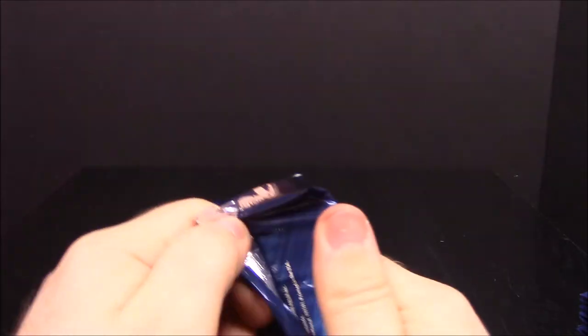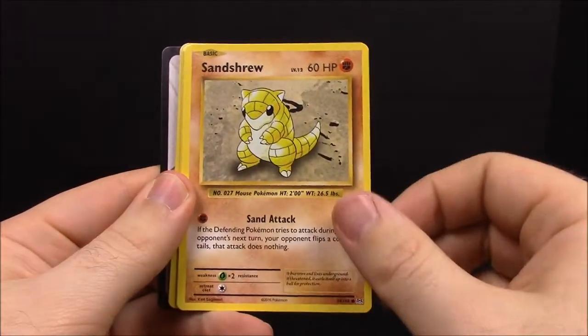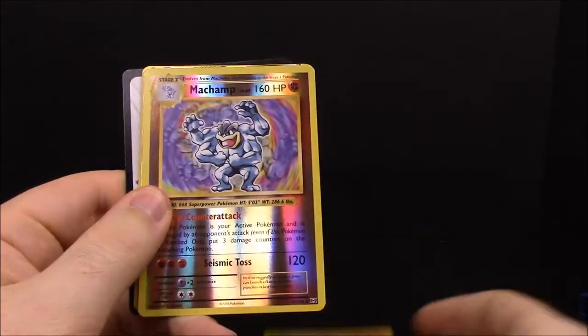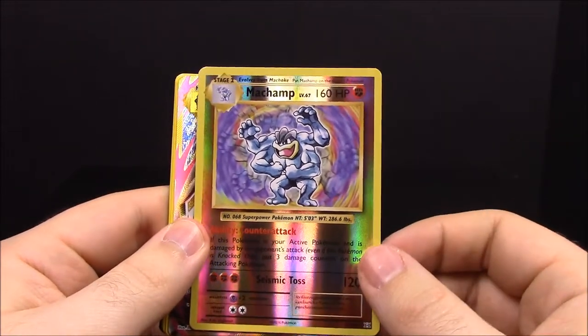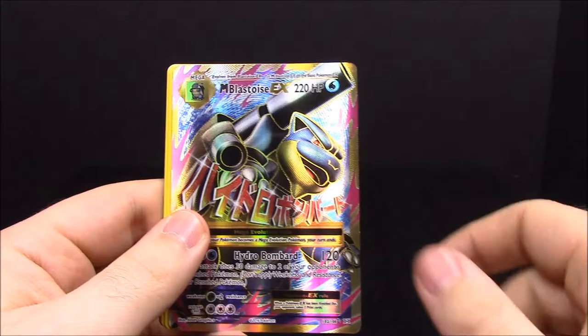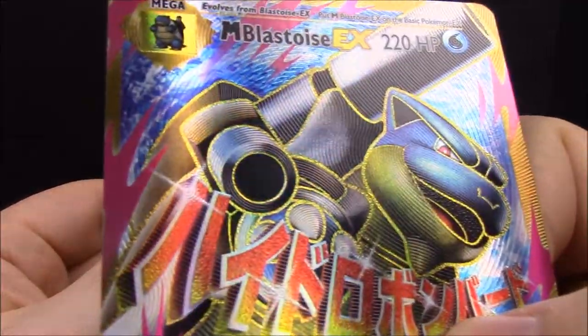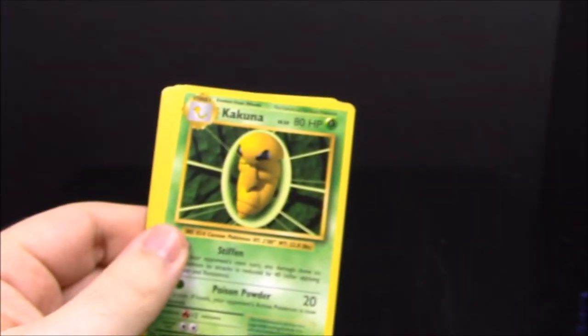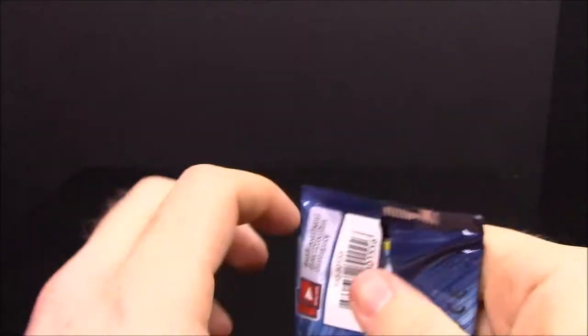First up we have the Mega Charizard Y version pack. So we have a Fighting Energy, Magikarp, Onix, Sandshrew, Vulpix, a reverse Machamp — which is really cool because I have the original Machamp first edition promo card — then Mega Blastoise, which is awesome. I love cards like this with that textured look. Then we have Kakuna, Energy Retrieval trainer, and Haunter. Already got something pretty awesome in the first pack.